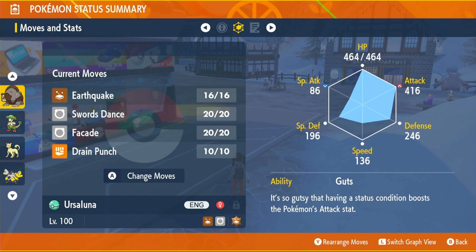Moving on to the ability - the ability we want is Guts. It'll be one of the normal abilities, so if you get Bulletproof just use an Ability Capsule and it will change to Guts. What Guts does is increase our Attack by 50% when we have a status condition - that's why we have the Flame Orb. So it's a great ability.